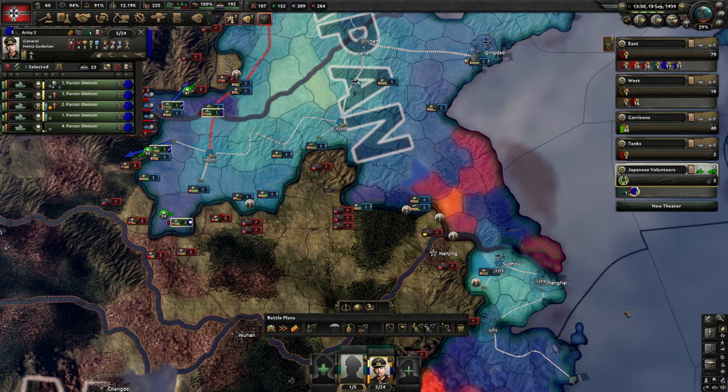We do have Nanjing but we are helping Japan out a little bit. We have supply issues again. If we want to take more land they need to do a naval landing in Guangzhou because there are no supply hubs to reach it — we'd need to go through the mountains with no supply hubs. That makes the war here so hard to win and it takes a really long time as well.